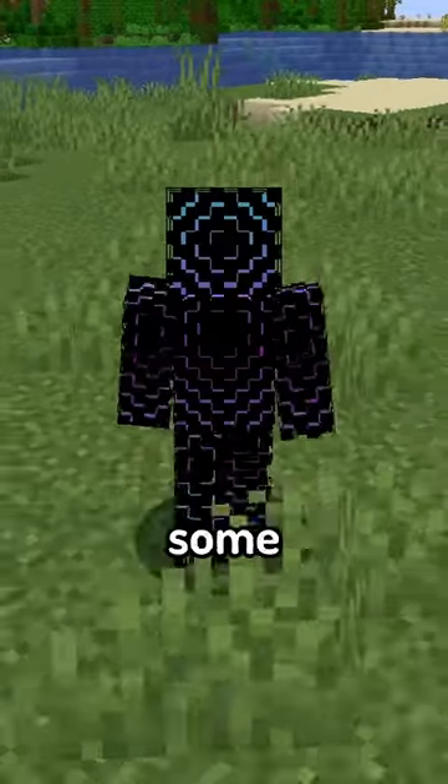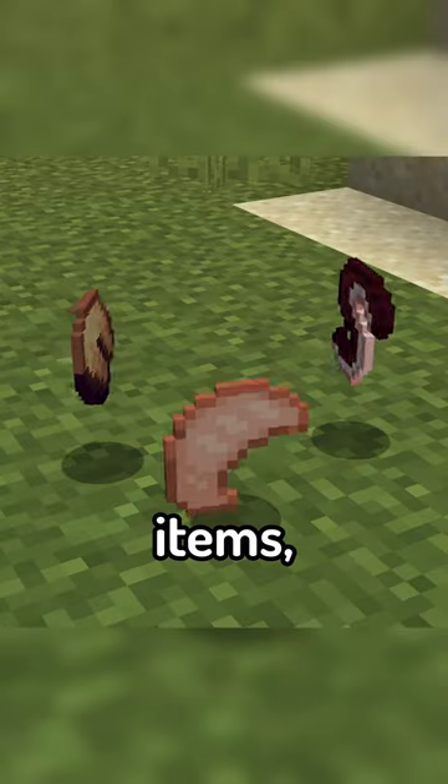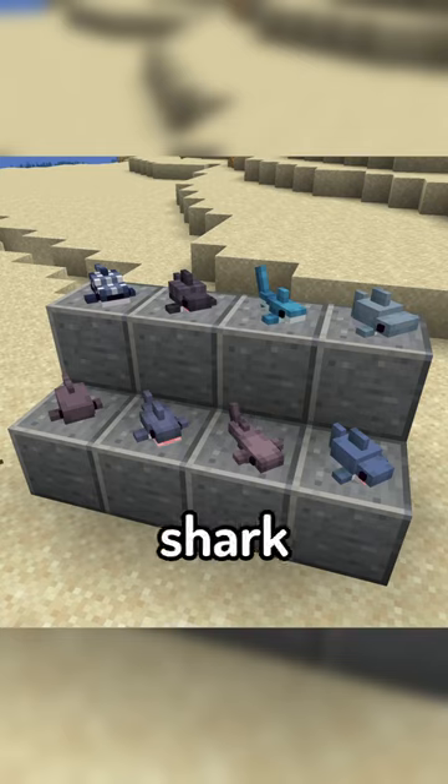On top of this, the mod introduces some new items to find, including messages in bottles, new food items, and even a bunch of shark-stuffed animals.